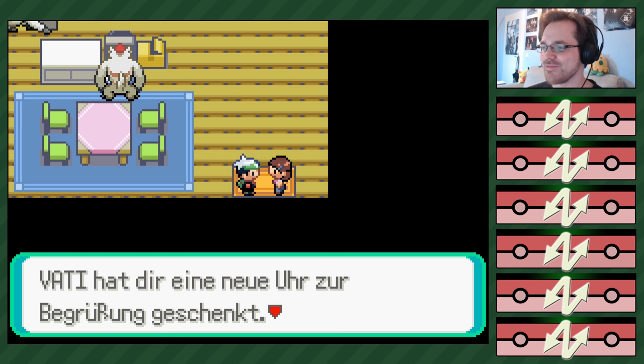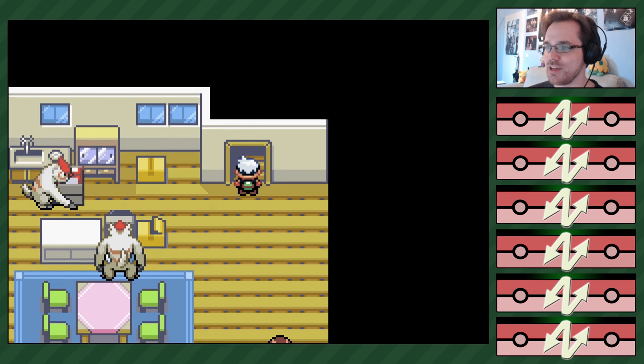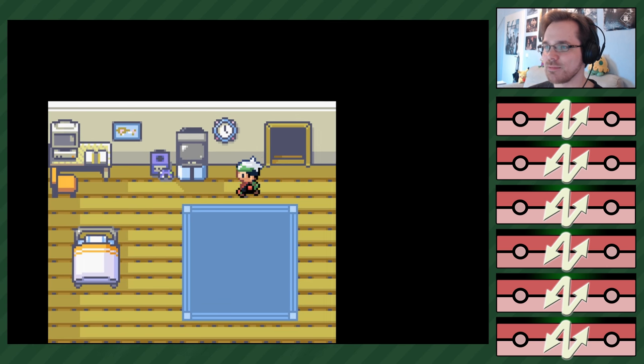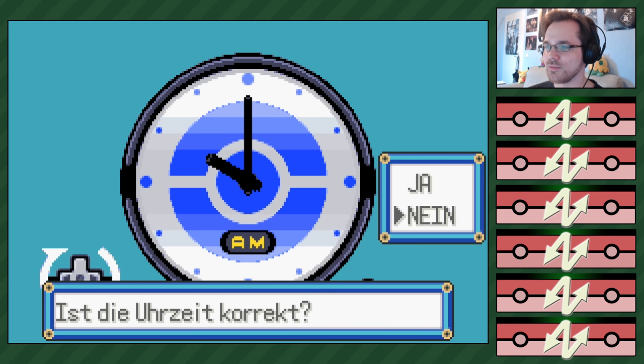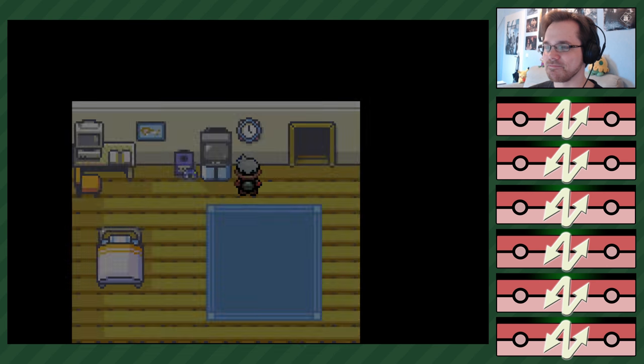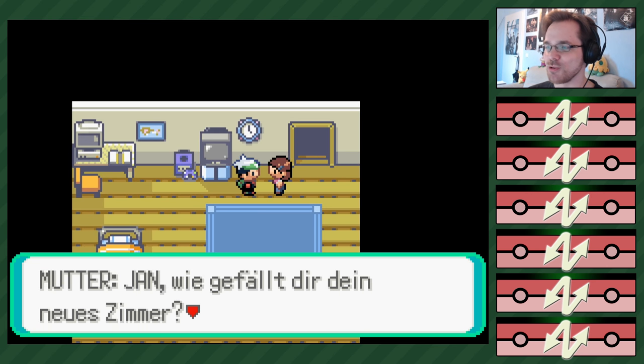Vater hat dir eine neue Uhr zur Begrüßung geschenkt. War das ein Befehl? Eigentlich schon, ja. Vergiss nicht, sie einzustellen. Los! Die Uhr ist stehen geblieben. Ich zieh sie auf – die Uhrzeit ist korrekt, ja. 20:44 Uhr. Ich hab's überhaupt nicht eingestellt – nö, ich hab's auf Standard gelassen.